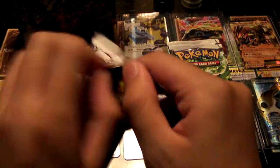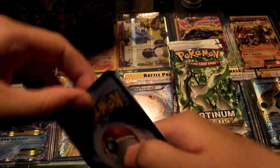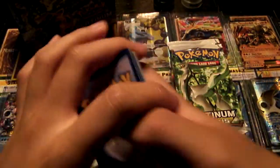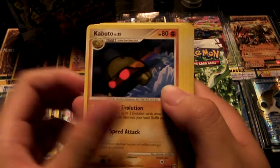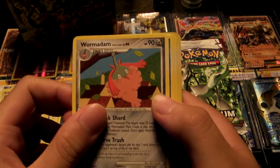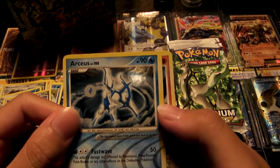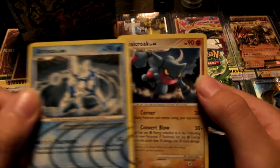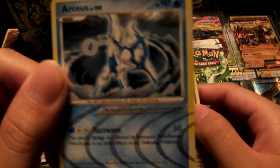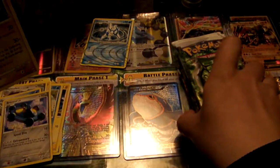Let's start off with the first pack. So we have a Snorunt, Electric, Wingull, Kabuto, Shinx, Wormadam, Pelipper, Bronzor. Nice, we got a Water Type Arceus first pack — very nice. And we have a Toxicroak Holo, very nice. So first pack we get our Arceus Water Type.